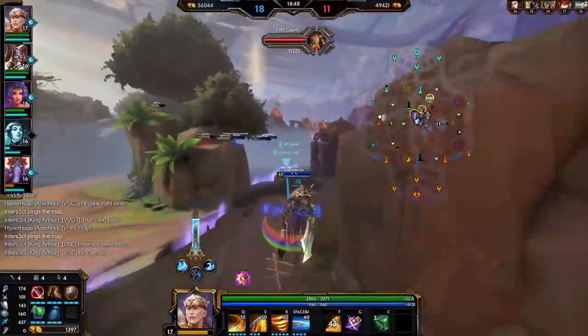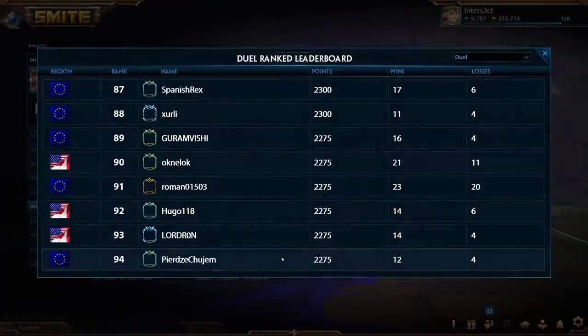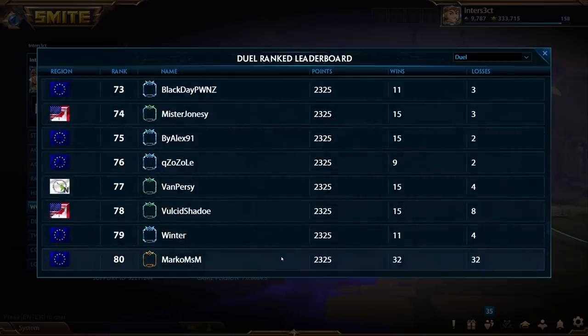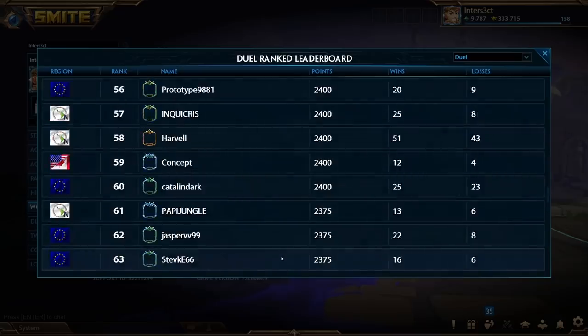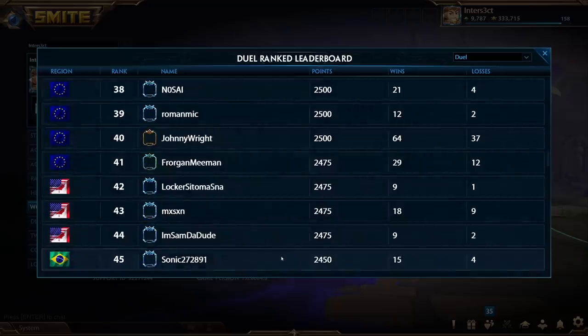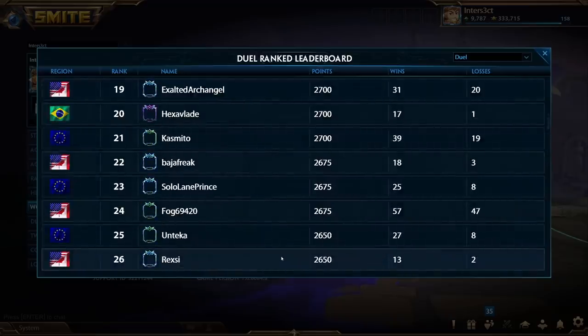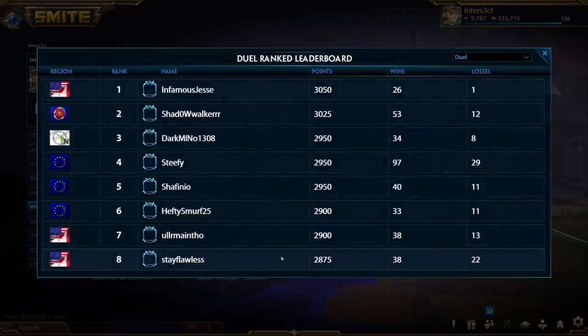For any of you who completely ignore ranked or just want a quick refresher: after 10 games played ranked in a given game mode on a specific god, you get placed into the leaderboards for that god. You get a frame ranging from gold to platinum, diamond, and finally masters based on numerous factors. You also climb the points leaderboard as you play more games and earn more points. If you're in the top 100 players based on these points for your god in a specific game mode, you'll be shown on the ranked leaderboards for that god.